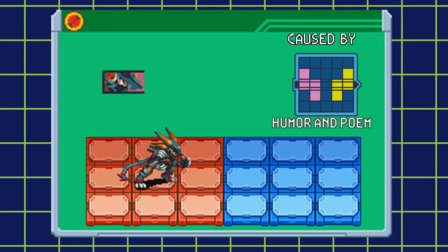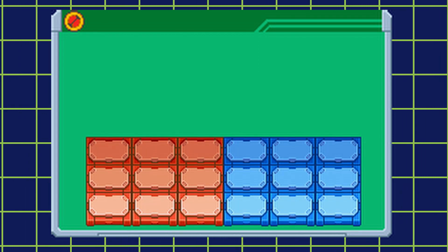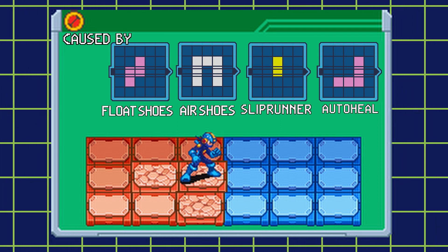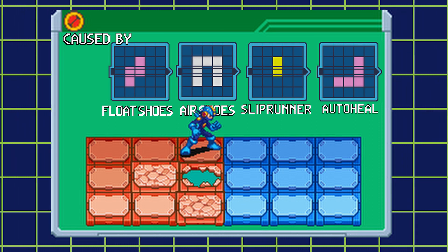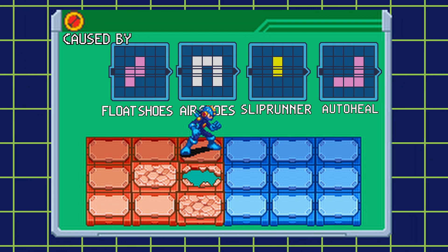And once your beast out counter reaches zero, you also lose the bonuses from this bug. Panel bug: with panel bug active, you create cracked panels when you're moving around. If you're moving off of a cracked panel, it will create a hole panel, even if you have float shoes. And it makes an absolute mess of the battlefield.